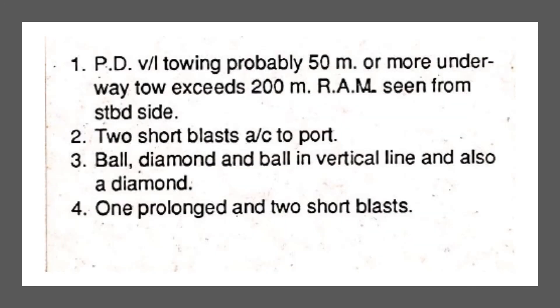The green light at the bottom shows the starboard aspect of the vessel. There's one extra white light: to have the towing vessel 50 meters or more AND the tow exceeding 200 meters, you'd see four white lights total. That's confirmed — the power-driven vessel is 50 meters or more and the tow exceeds 200 meters. Seeing the starboard aspect, sound two short blasts and alter course to port. Ball-diamond-ball indicates restricted ability to maneuver, and the diamond indicates the tow exceeds 200 meters.